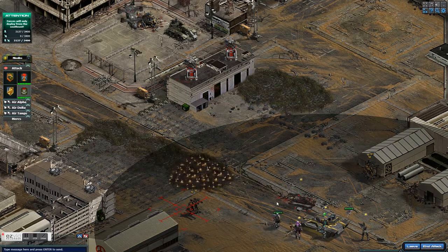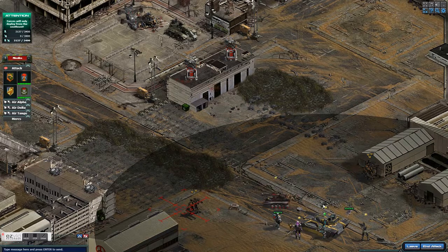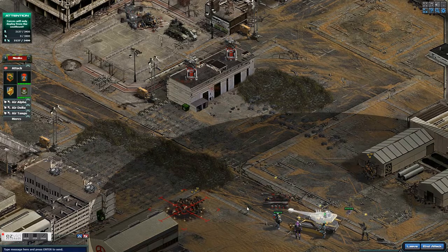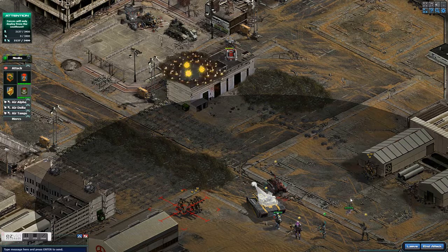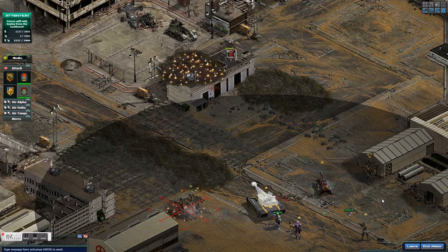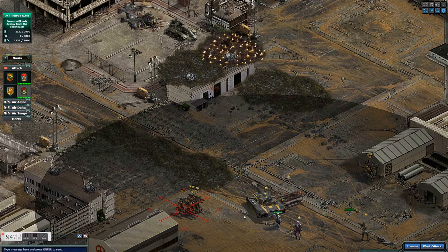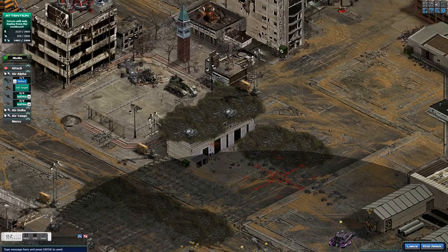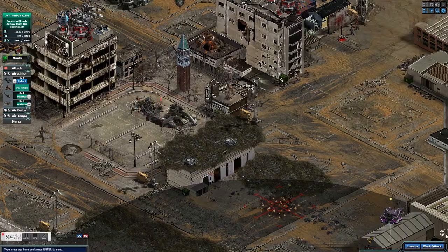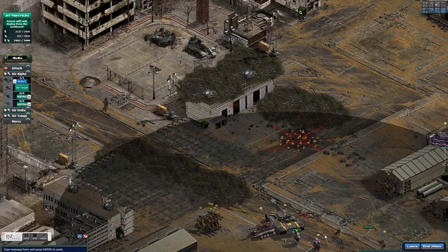I'm starting out here making a protected zone for myself and staying back behind the aura of my Dark Storm. I'm using the Dark Storm primarily, and my Delta team and Kayla. As I usually say, if you don't have Kayla, Lightbringers will work — the only difference is that Kayla has a lot more firepower.